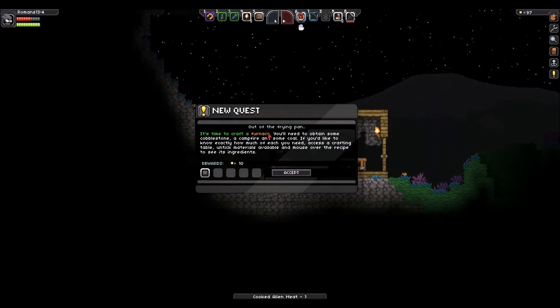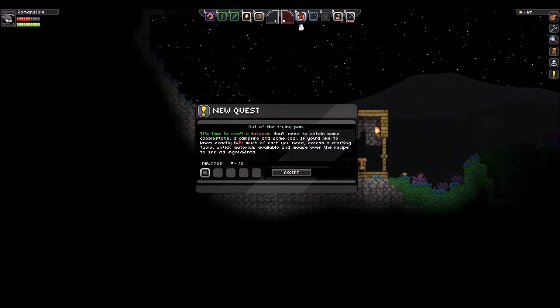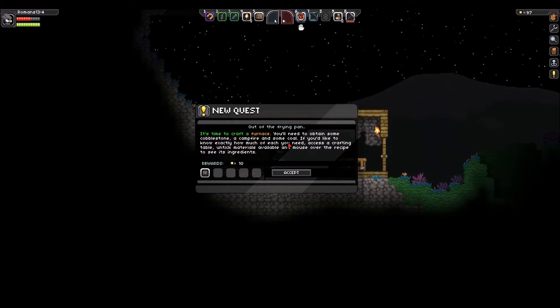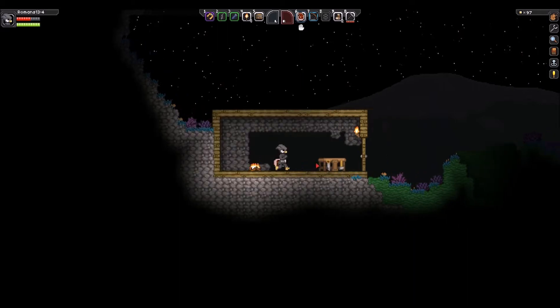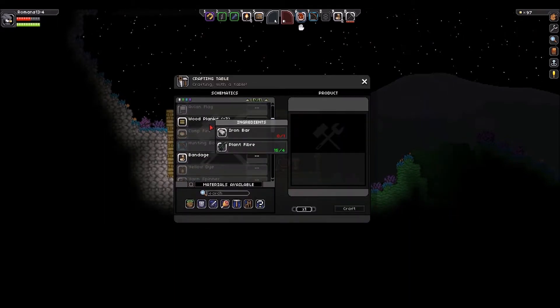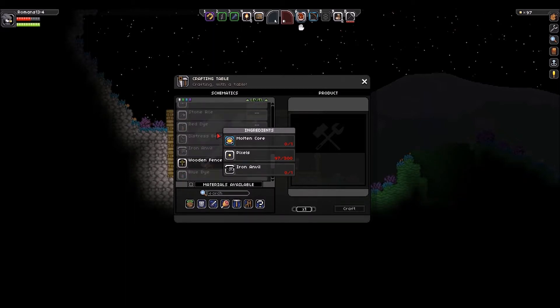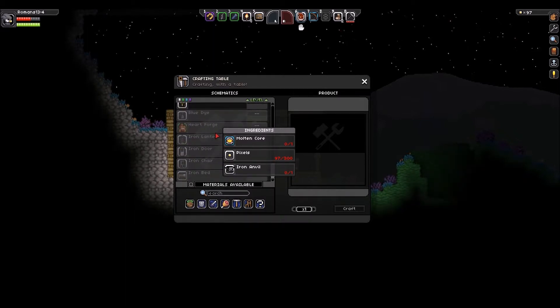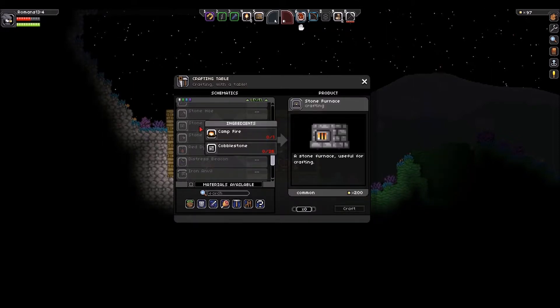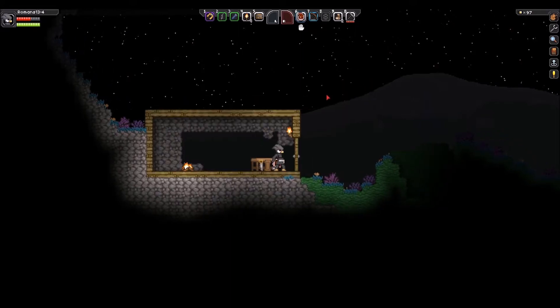Alright, new quest — it's time to craft a furnace. I just used all my cobble. You'll need to obtain some cobblestone, a campfire, and some coal. I don't even know where to find coal. Access a crafting table and untick materials available, and mouse over the recipe to see its ingredients. Okay, so we need one campfire, 25 cobble — that's a lot of cobble, I just totally wasted. And we need more wood — we have no wood around.